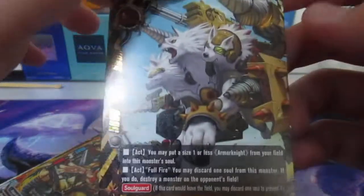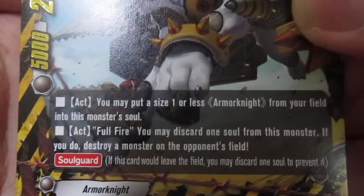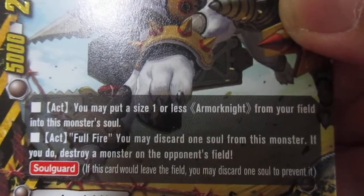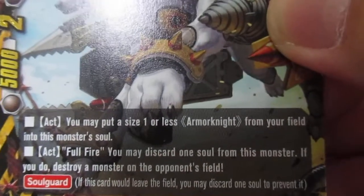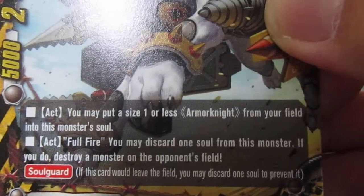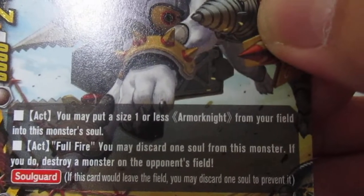I got it! This is a Danger card! Although it's just a rare, let me focus on this. You may put a size one or less Armor Knife from your field into a monster - Soul Fire. You may discard oneself from this monster if you destroy a monster on your opponent's field. Guard: if you would leave the field, you may discard oneself to prevent it. Nice!